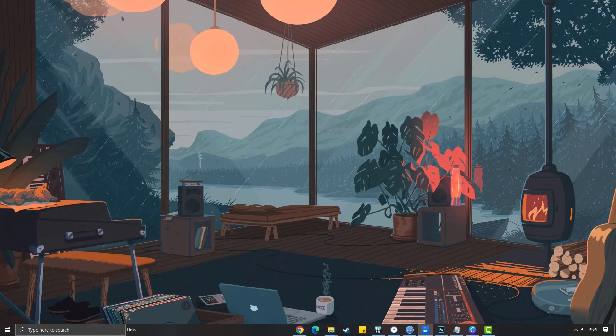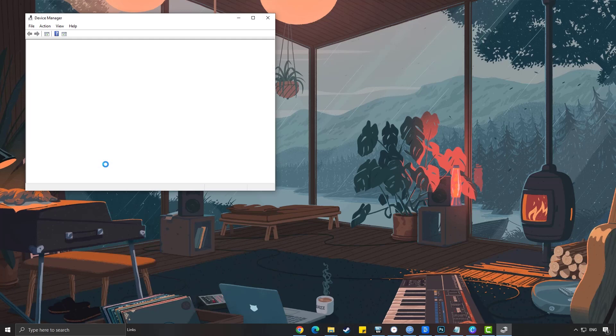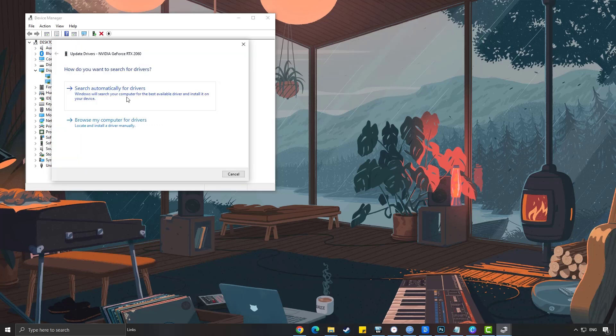Simply type Device Manager in the search bar on your desktop and then click the icon that appears in the results. Click the Display Adapters icon. Right-click the dedicated GPU you are using to play, then select Update Driver. Choose Search Automatically for Drivers.